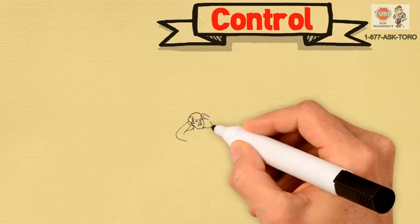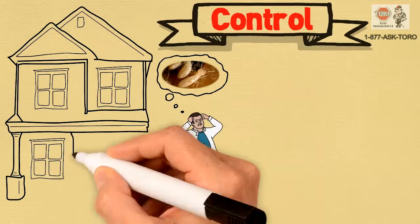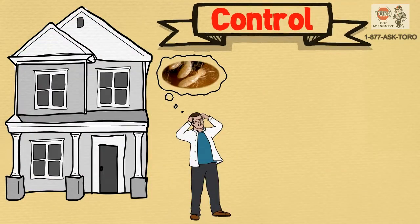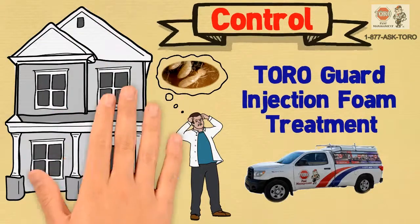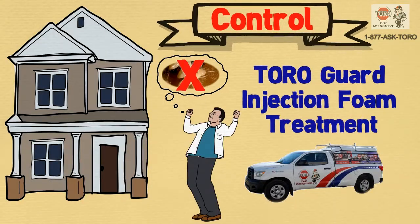Dry wood termite infestations are difficult to deal with. Treatments are divided into several types. Tent fumigation is a complete treatment to the structure. Turo Guard injection foam treatment is a partial alternative treatment, which depends on the level of infestation — best as a spot application or ideal for connecting structures.